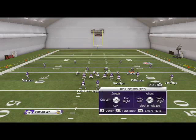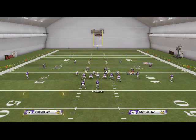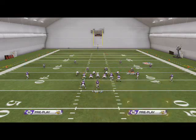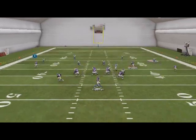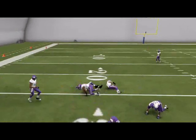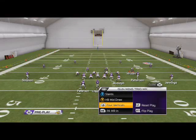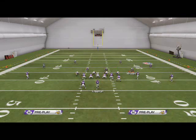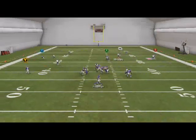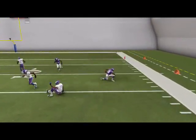If they're in Cover 4 and it's a long yardage situation where you can't take the flats, the receiver should come open across the middle — vastly open to the inside. That's the Four Verticals. The last read on this play is just in case they call Two Man Under — you always want a comeback or out route as a safety valve in case they're in man or zone. That's the comeback.